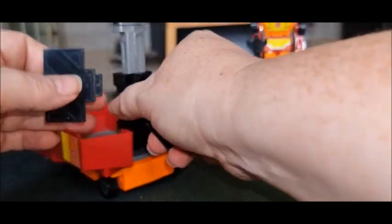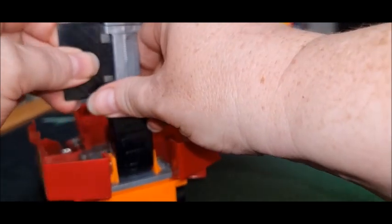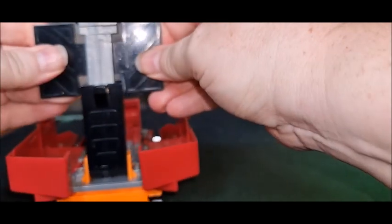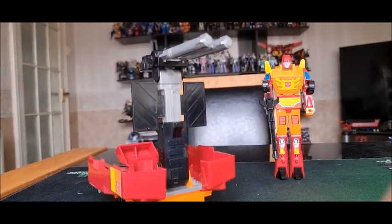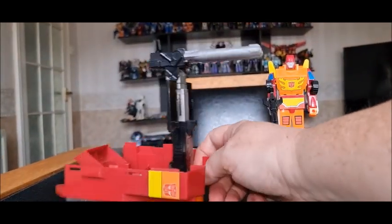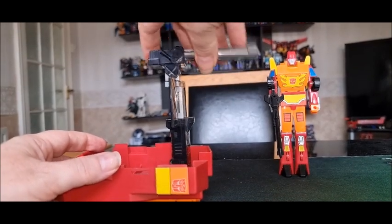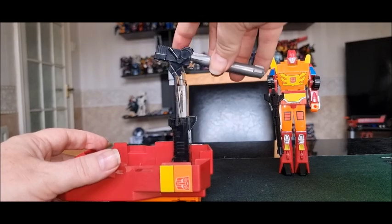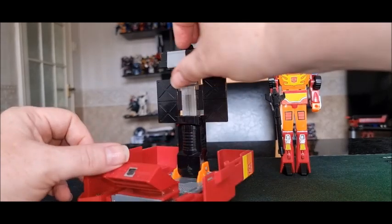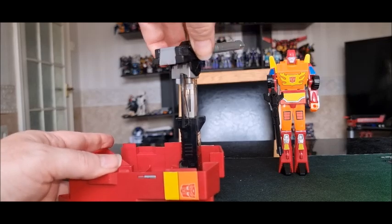They just slide into these sections here to form blast shields, like that. And there he is with his double-barreled trailer blaster. This goes up — oh, that's a good click! It doesn't click backwards, which is weird — it can go down, it can go up a little bit, and it can rotate. There we go — rotates on the thing in there.